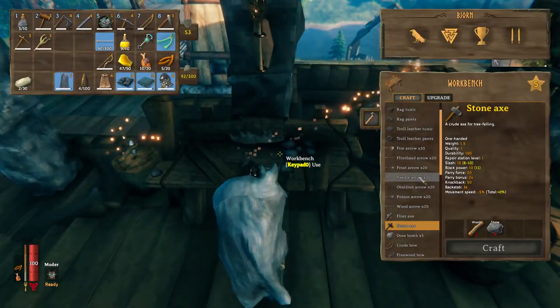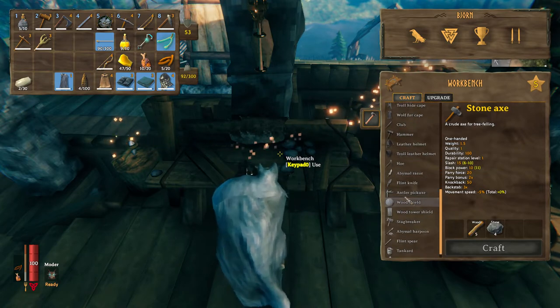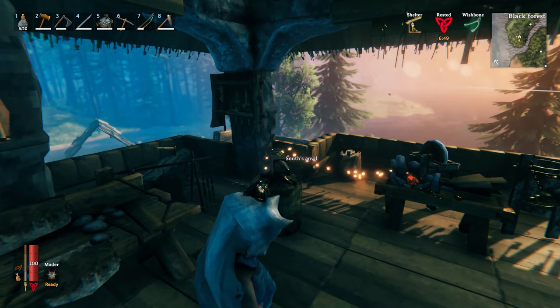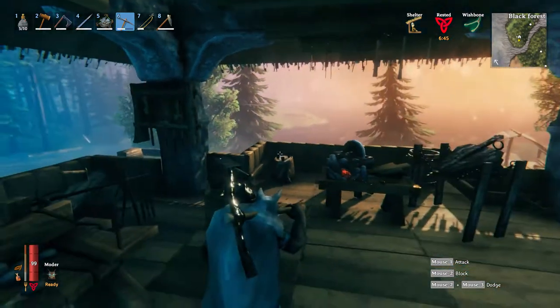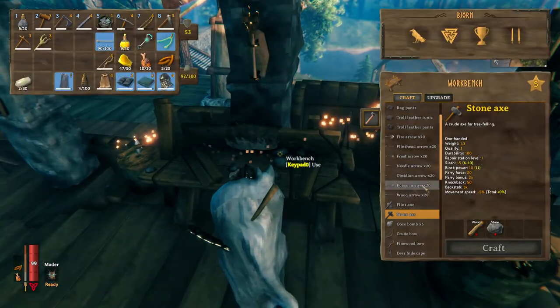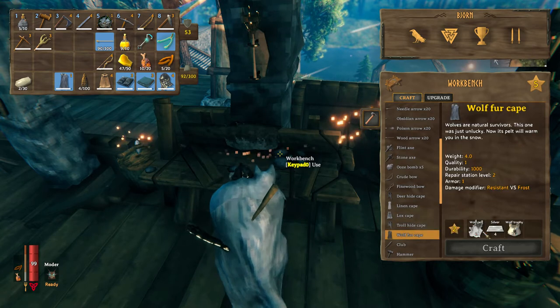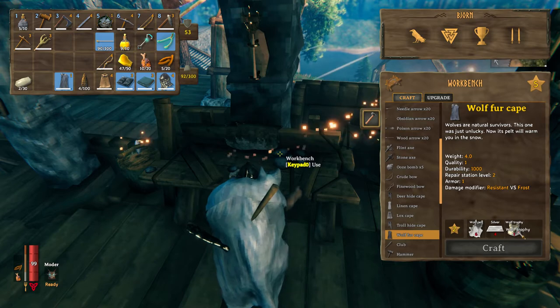So what you will need to craft one of these wolf fur capes: you will need to have crafted an iron pickaxe, number one, because in order to mine silver — which we need — you do need an iron pickaxe. We also need some wolf pelts and one wolf head trophy.